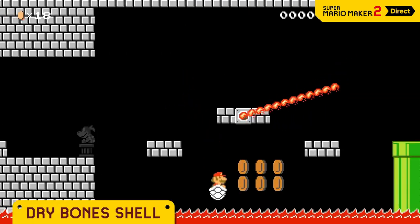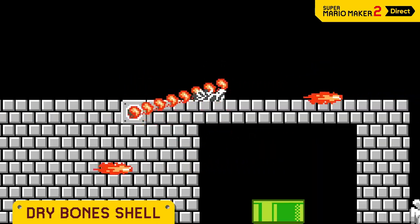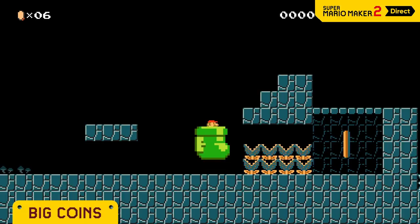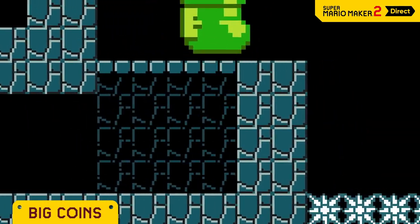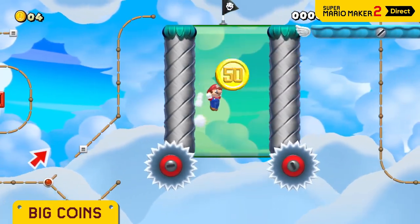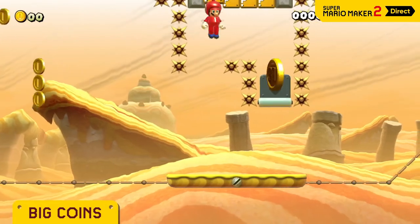Even lava doesn't phase the dry bone shell. Play dead for a sec and you'll be temporarily invincible. The 10 coin is worth 10 coins. Find hard to reach areas and tempt players. Feeling charitable? Use the 30 or 50 coin.